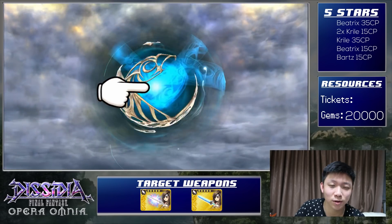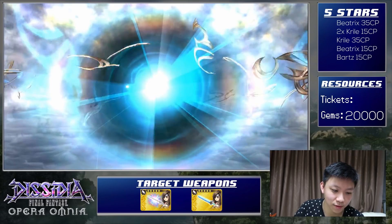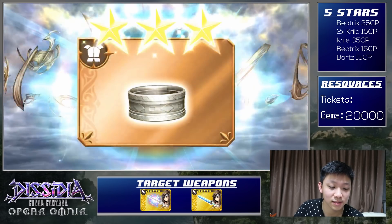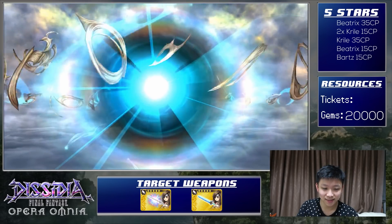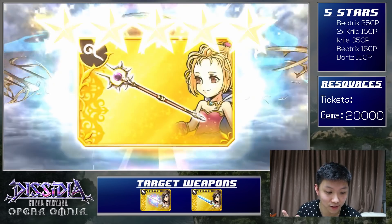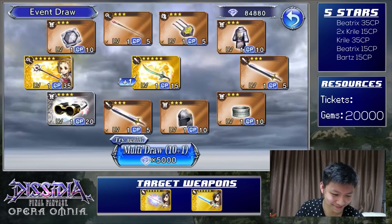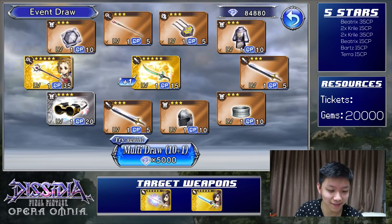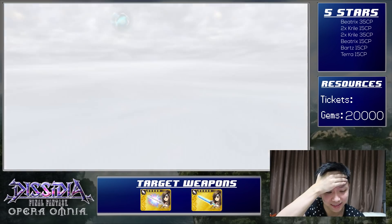Alright, I think this is our fourth pull. We're going to do up to 5 or 6. Another two 5-stars: Krill's 35 and Terra's 15. Not that good of luck so far.